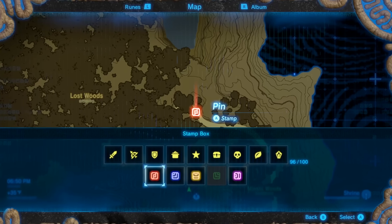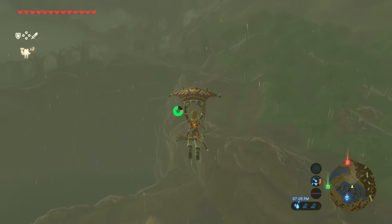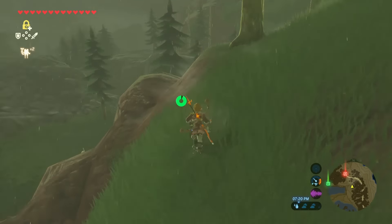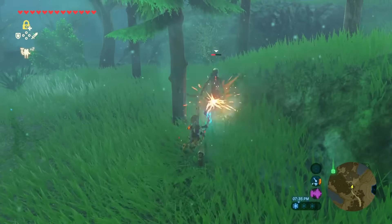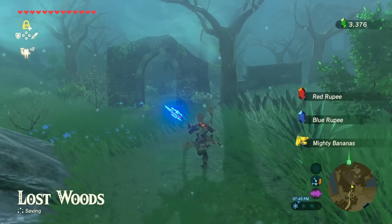This is where we're going to want to head in order to reach the Master Sword. Now that we have our marker we'll just head straight for it. We'll drift down here and just keep heading north towards the marker. We'll drop down here, take out this guy, and keep pushing on. Once you get to this little archway we'll have the Lost Woods.